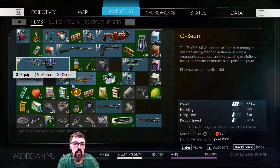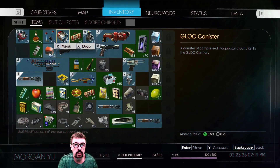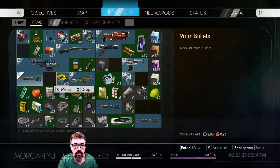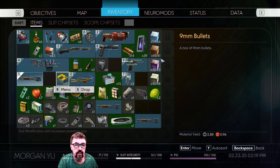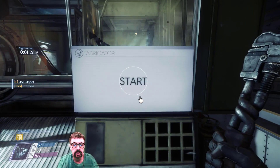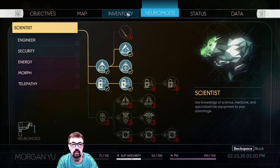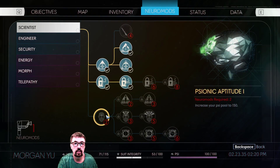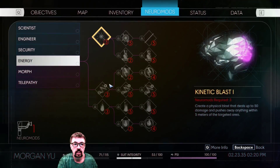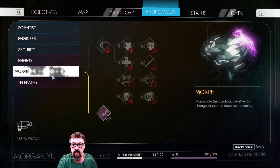Let's check our ammo. This is terrible now — the Q-beam, 9mm bullets, picked up a few. It's not dreadful, is it? Really need a recycler. What mods have I got, actually, by the way? I've got one. What shall I go for? I need something that they don't like.